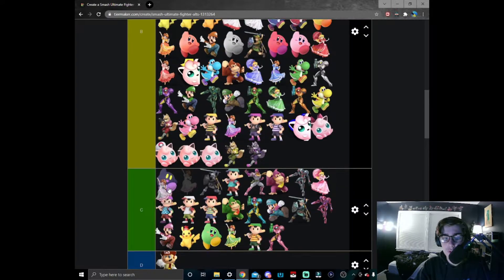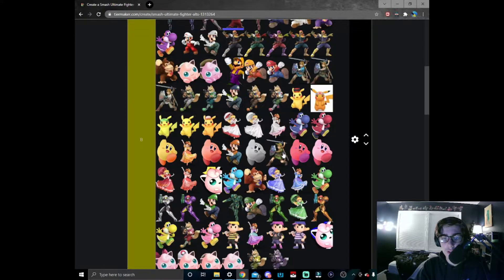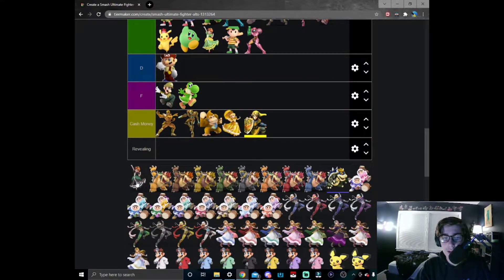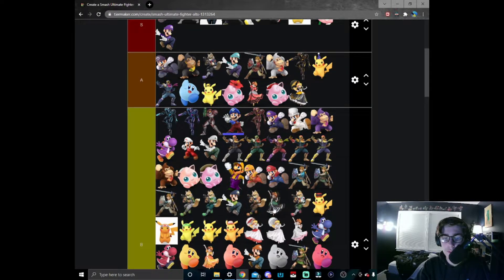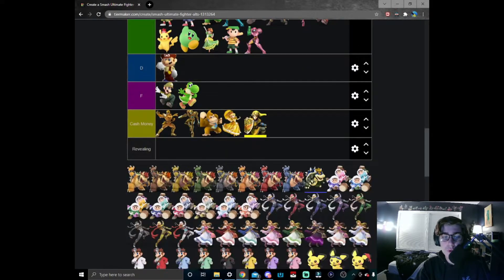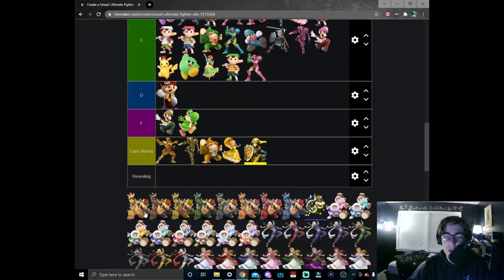White Daisy is the same thing as white Peach — I can't really tell the difference, we'll just put it right here. And then finally black and green Daisy — not as impressive as red and black Daisy, but I'll still give it credit where it's due, so we'll just put black and green Daisy around here in B tier.